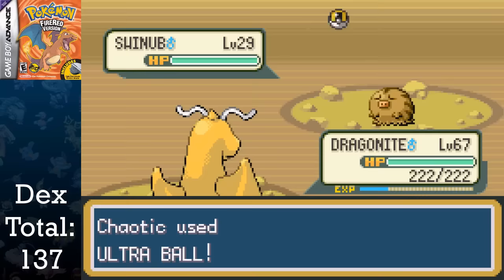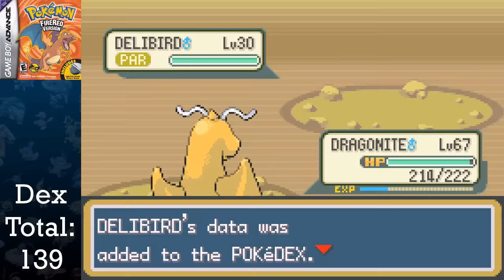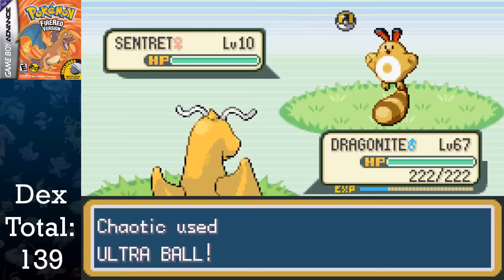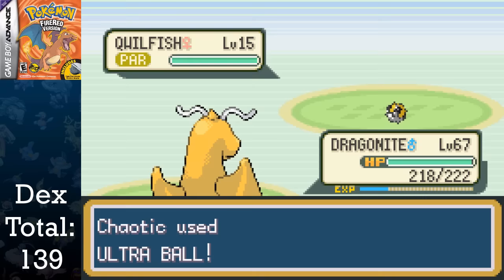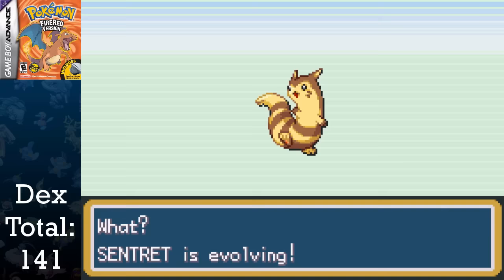Sneasel is the opposite version exclusive to Delibird, so it's not available in this playthrough. That ends our need for Four Island until later, so I travel to Five Island and capture Sentret on Waterpath. Qwilfish is available here as well with the Super Rod in FireRed, whereas Remoraid is available in Leaf Green, making Octillery also version exclusive. My Sentret evolved into Furret after one battle. I also managed to get Swinub to Piloswine at level 33.